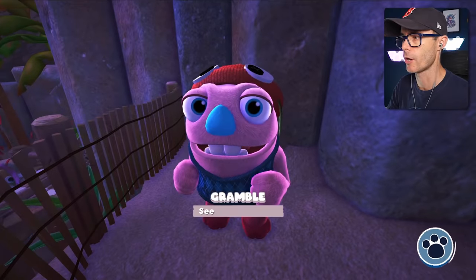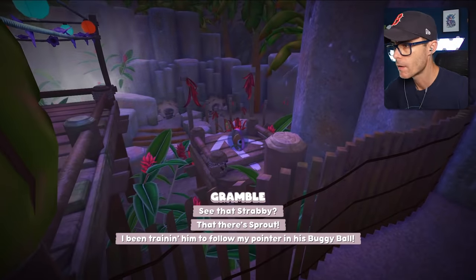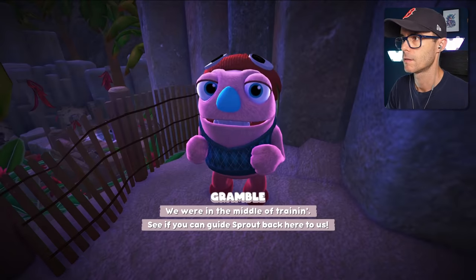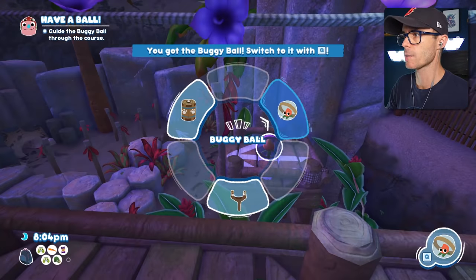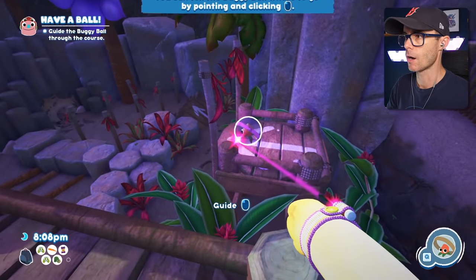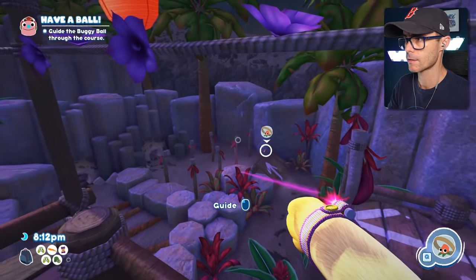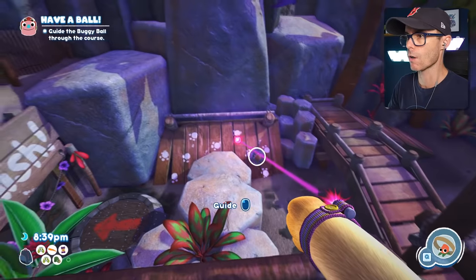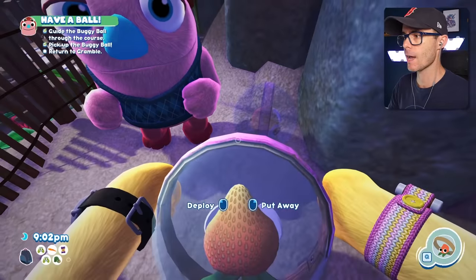All righty, champ, what's going on? That there's Sprout. I've been training him to follow my pointer in his buggy ball. See if you can guide Sprout back here to us. I can guide him — got to switch to the buggy ball. I have to draw where he goes. All right, go up over the wall. What a champ! And into the finish — what a legend! I got him!